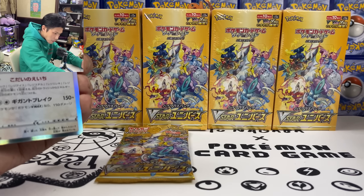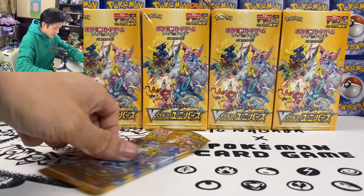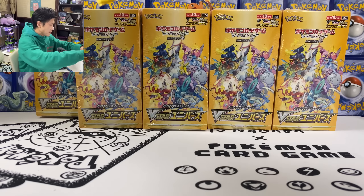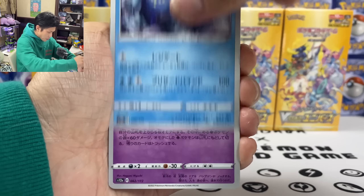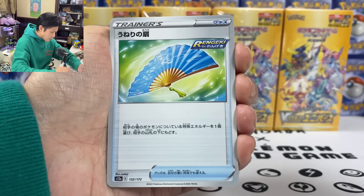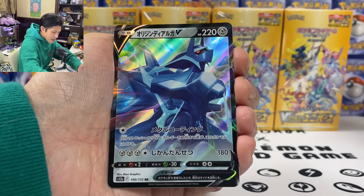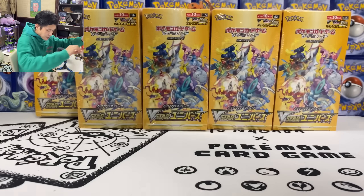Don't worry, I'll sleeve all these afterwards. Last pack - can we pull two SAR in the first box? So the first box was actually pretty good, we did pull that Mewtwo. Regice, Paris, Heavy Ball, Level Ball. We got the Fan. And we have another AR. We got Dunsparce. Diancy. And that's the last card. Alright, second box.